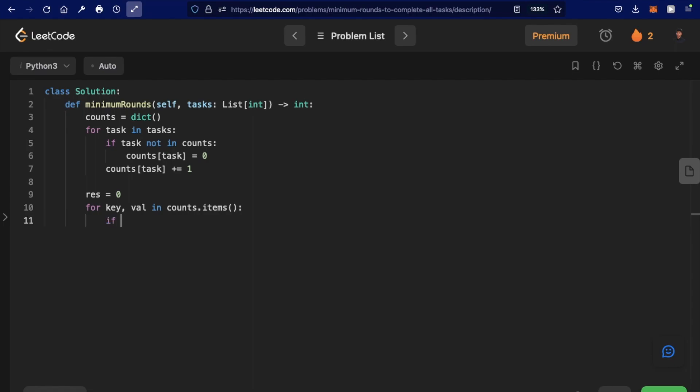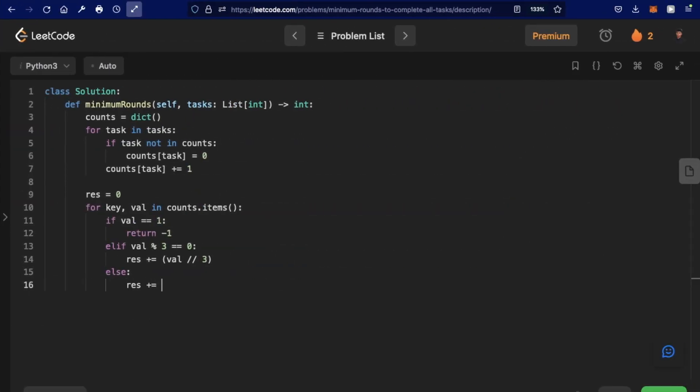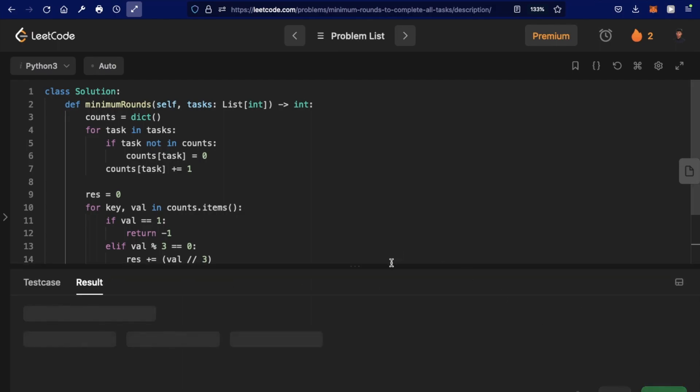We iterate through each key-value pair in counts using counts.items(). If the value equals one, we return negative one. If the value is perfectly divisible by three, we add val divided by three to result. Otherwise — whether the remainder is one or two — we add val integer-divided by three plus one. Finally, we return the result.